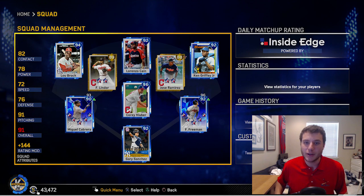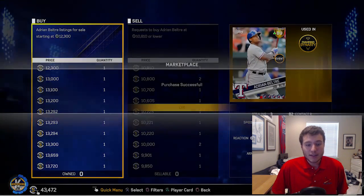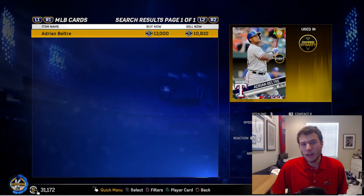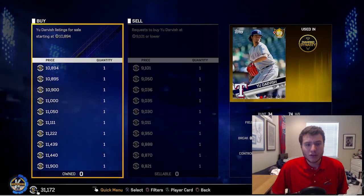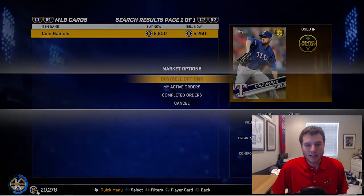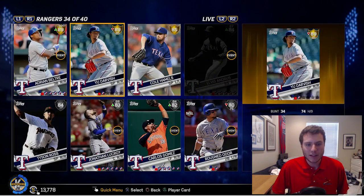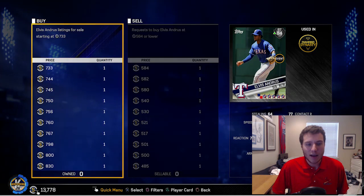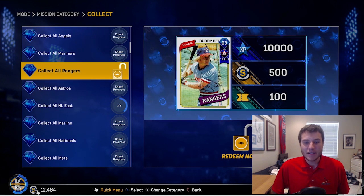Let's head over to my inventory. I am working on a couple of sets and I'm about to finish the Rangers one because I really want to get Ian Kensler. Plus, when you collect all the Rangers, you get yourself a 93 overall Buddy Bell, which isn't too bad of a card. I'm not sure if I'll have a need for him, but it's definitely a good set to finish. I really want to get a diamond second baseman — that's one of the only positions I'm missing a diamond.